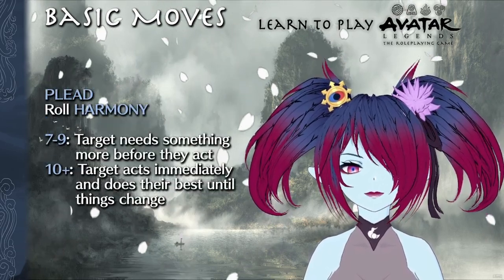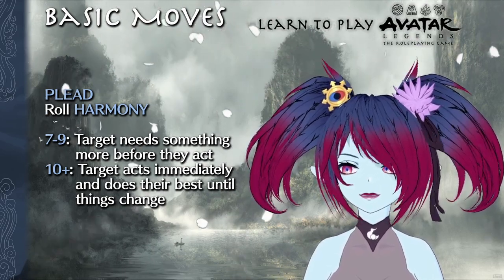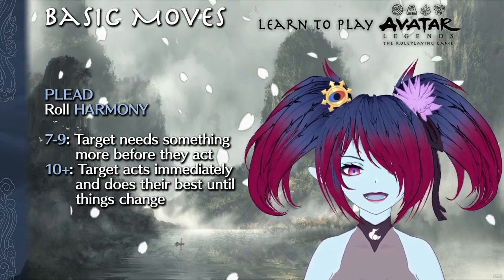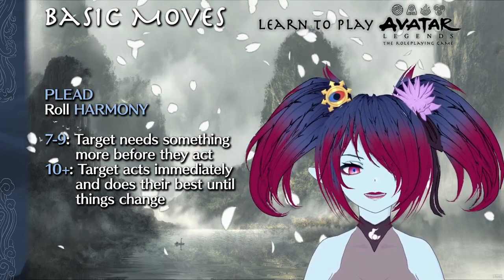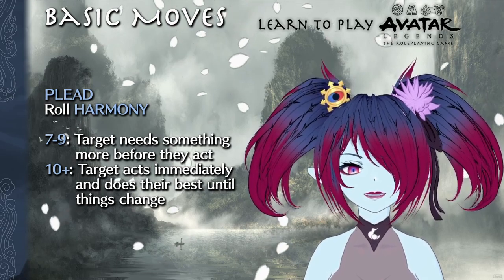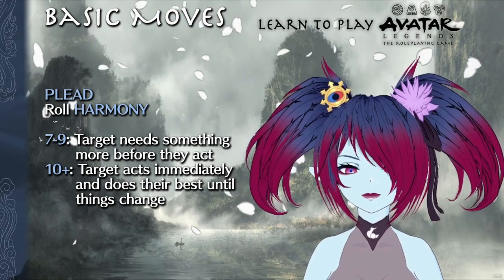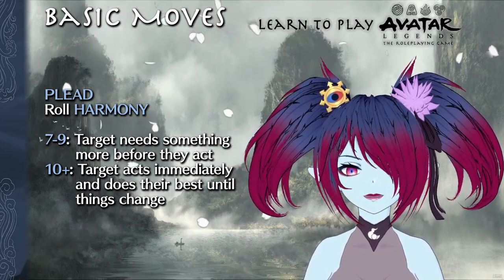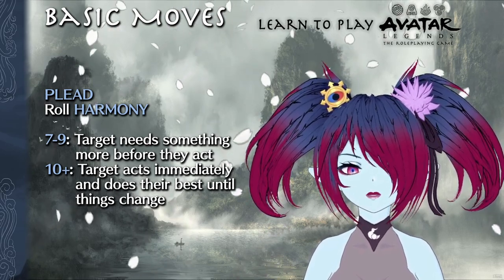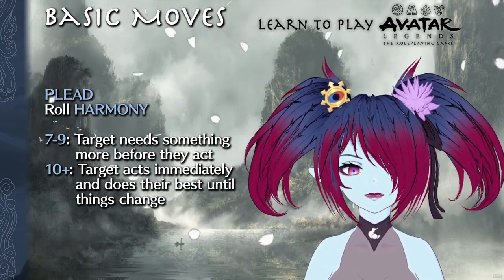Plead also targets an NPC, though rolls with harmony. On a seven to nine, the target needs something more — like evidence, guidance, or resources — before they will help, support, or otherwise take action. On a ten plus, they immediately act and do their best until the situation changes. The NPC target must be someone that cares about what you think. Hostile NPCs, ones that don't take you seriously, or NPCs that aren't affected by you, can't be pleaded with. Note that this move is not triggered by calling in a favor or asking for backup if the NPC is already willing to give it.